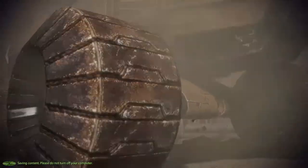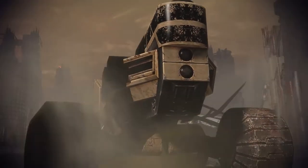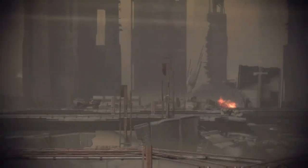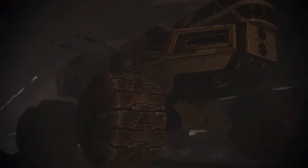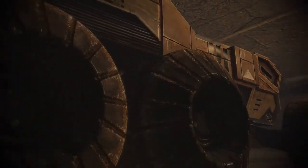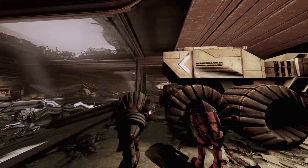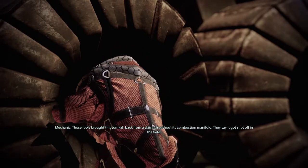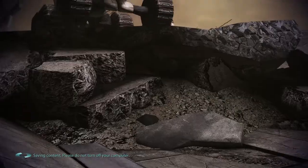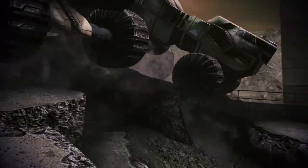The Tomka is an infantry fighting vehicle designed and used exclusively by the Krogan on Tuchanka. The desolate, difficult-to-traverse ruins of Tuchanka's bombed-out cities necessitated a ground vehicle both large enough to accommodate a squad of well-armed and well-armored Krogan, and durable enough to roll over mounds of rubble, jagged sheet metal, and debris, and take a few hits from heavy weapons fired by enemy Krogan. After generations of social decline brought about by the Genophage and constant warring with neighboring clans, Tomkas which continue to run are becoming a rare sight on Tuchanka, and clans which are able to field a fleet of Tomkas are often considered to be the most powerful and respected militarily.